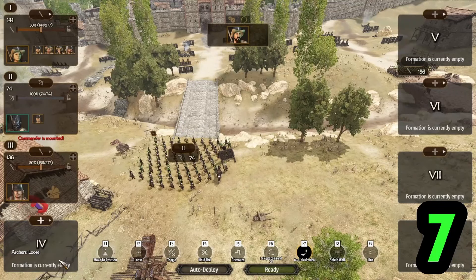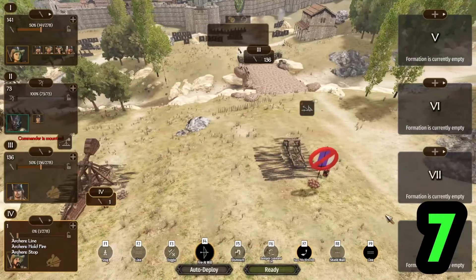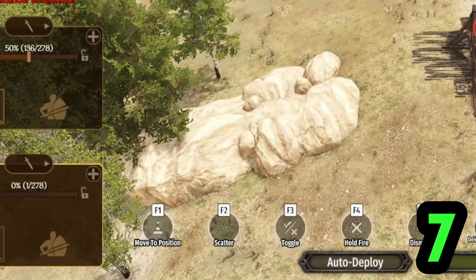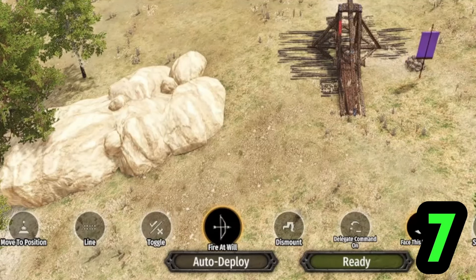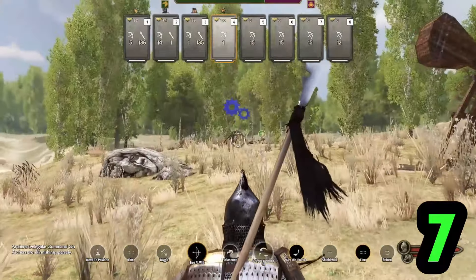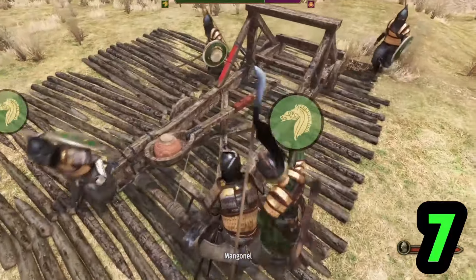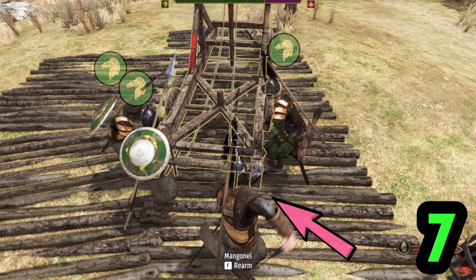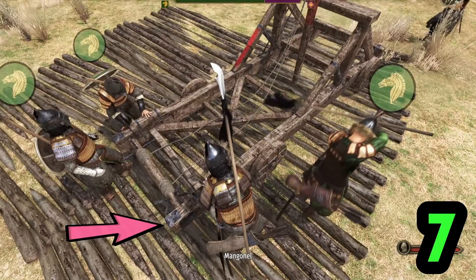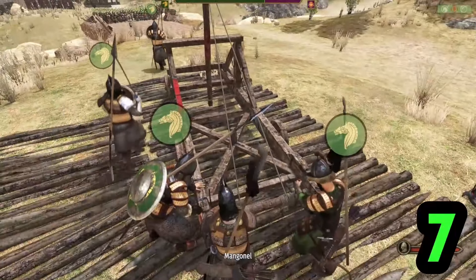To level up a companion's engineering skill fast, create a new formation and put only the companion you want to level in it. Put them near the mangonel, put them in line formation as the default scatter means they won't listen to your commands, put fire at will off as they still might not listen to you, and ask them to use the siege engine. Get them to shuffle along by replacing the next troop yourself — if they're in position four, they'll move to position three if it's free, and the person in position three will move to position two if it's free. It's a bit fiddly as the soldier you replace will return to its formation but will try to come back if the position is free.